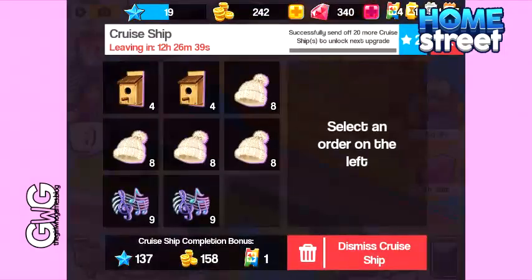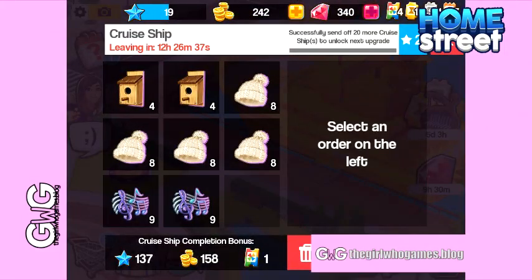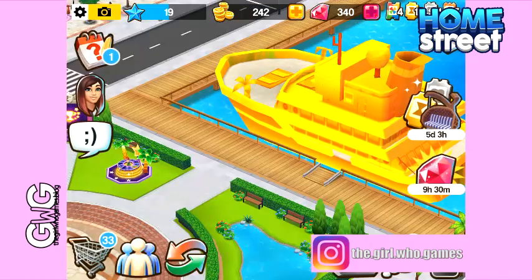Completing them is exactly the same as completing any other cruise ship. Click on the cruise ship to see which jobs you need to complete. This one requires four bird houses times two, eight woolly hats times four, and nine melodies times two.